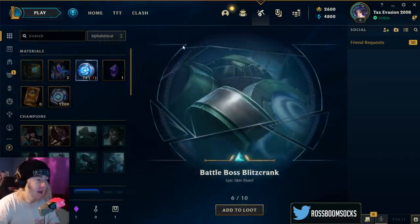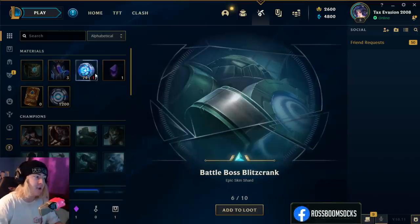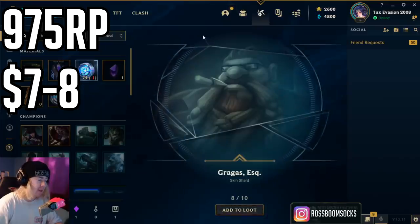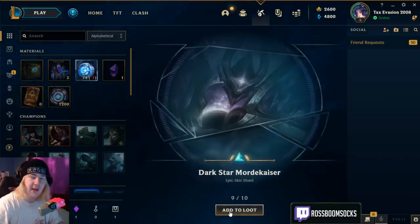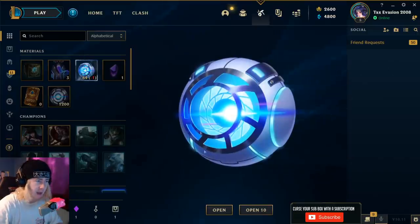I would very much like a nice Blitzcrank skin on this account. It's all going to be skin shards — there are no champion shards in these. The thing that I think we're going to make the money on is that we don't necessarily have to get a gemstone; we can just straight up get a gemstone skin. Program LeBlanc — another epic. Gragas Esquire. Dark Star Mordekaiser — I love that skin. Mecha Kingdom Sett. I actually kind of prefer the original Sett, but I'm not going to complain about another epic. We got like four or five epics in that set of ten, which is a really good ratio.